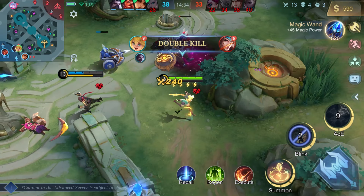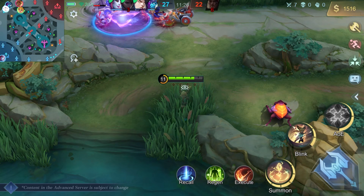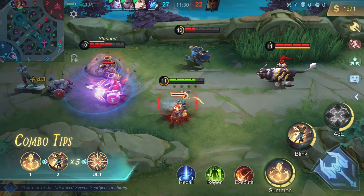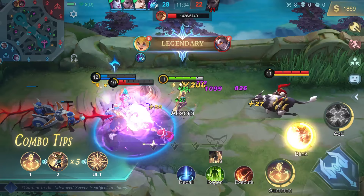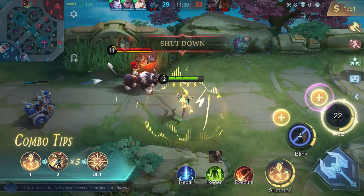Combo tips: Find an appropriate place to use Leonin Crystal, which acts as a stepping stone for Rhythm of Joy. Use it to approach and surprise the enemy. After that, use Rhythm of Joy as many times as possible while hitting the correct beats. Use Electrifying Beats immediately after it is unlocked to finish off your enemy.